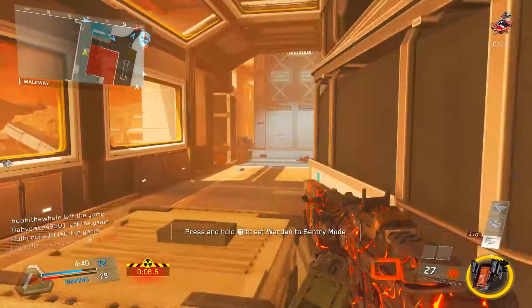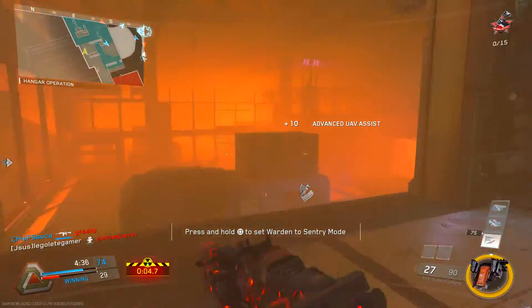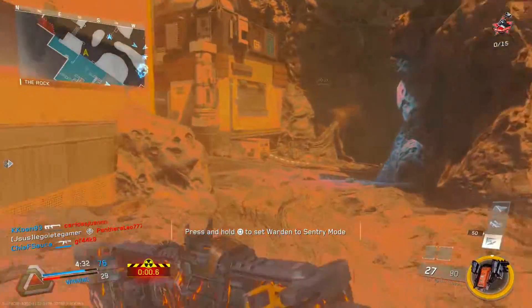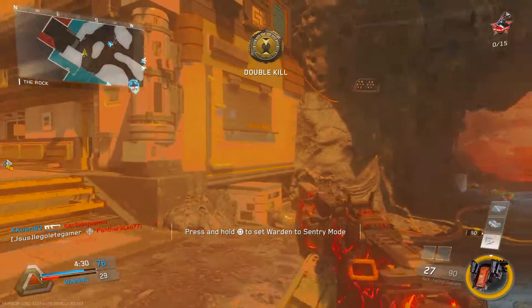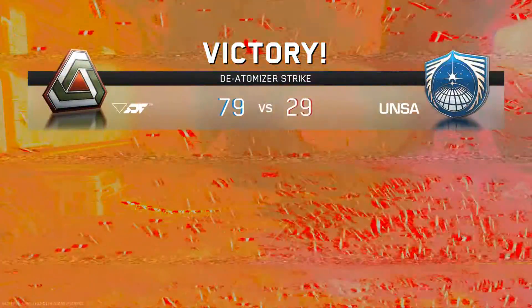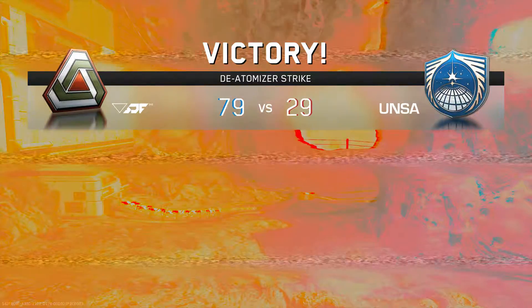Playing passive means holding down enemy spawns, knowing your vicinity, and playing on the outskirts of the map. Rushing straight into the middle is obviously going to get you killed very easily. Playing on the outskirts ensures you play more safely and passively.